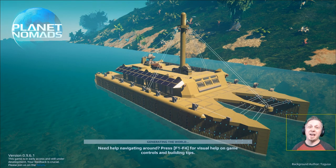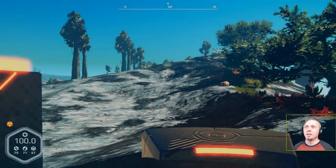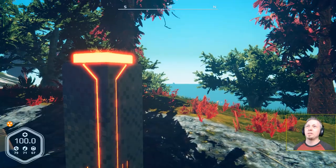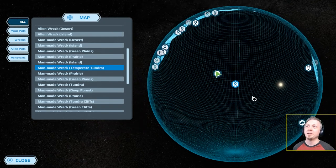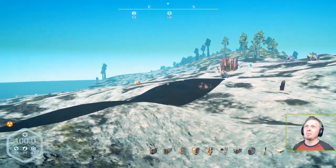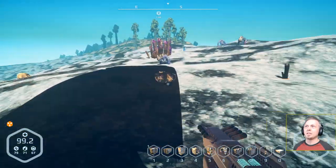Of course it does the auto-save and now it's generating the world - basically reloading me in. I'm assuming even though I was there, it's like 'we've got to reload the whole thing.' That's all it did - just reload me at a new location, and I am here right next to this man-made wreck.